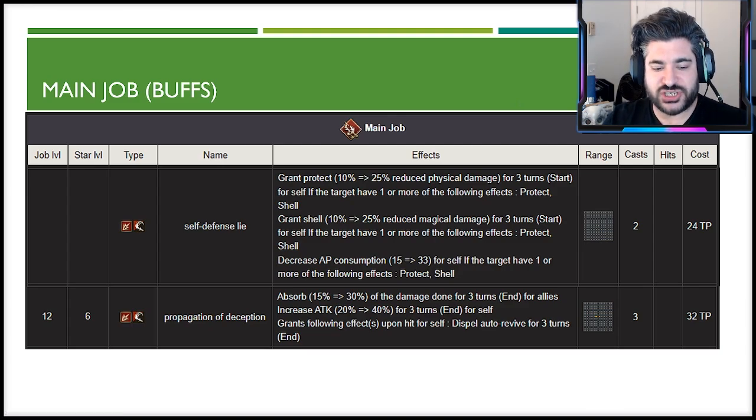For the main job buffs, the priority ordering still needs AI testing, but going through the abilities: Protect and Shell are great buffs, and there's an ability that decreases AP consumption by 33% as long as one of them is active — even if an enemy dispels protect, as long as shell is up it still applies. Propagation of Deception is outstanding — it absorbs 30% of damage done for three turns for herself and allies, provides a 40% attack buff for herself, and also dispels auto-revive (re-raise) for three turns.